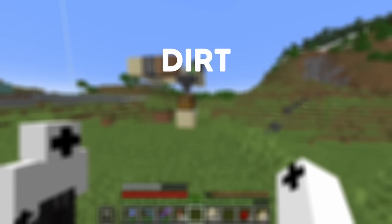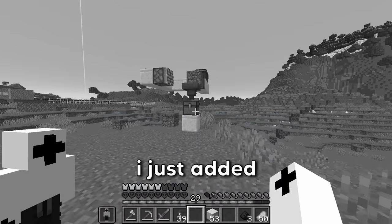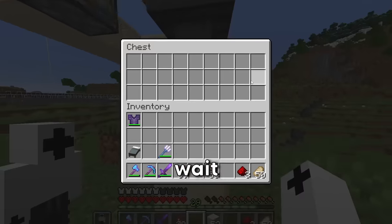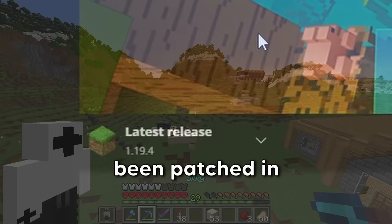Let's move on to method two: the Dirt Duper 5000 — I just added the 5000 at the end. There should be loads of dirt coming into the chest, but it's not working. It must have been patched in 1.19.